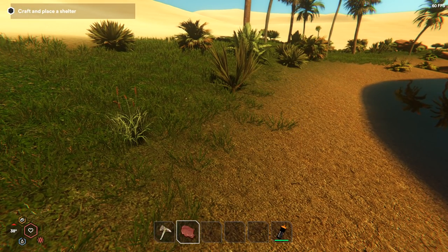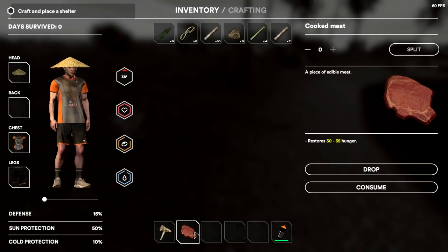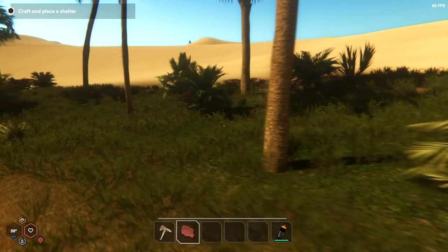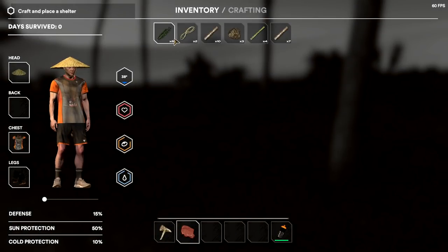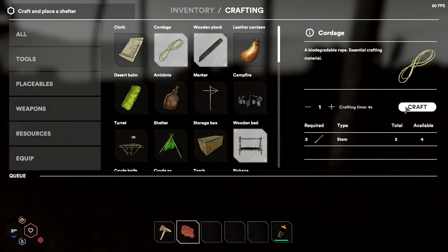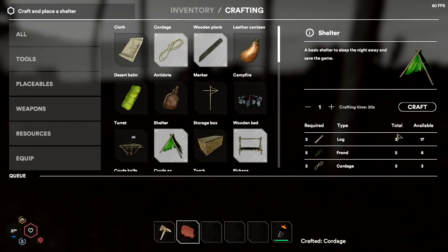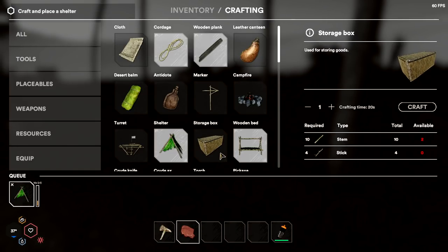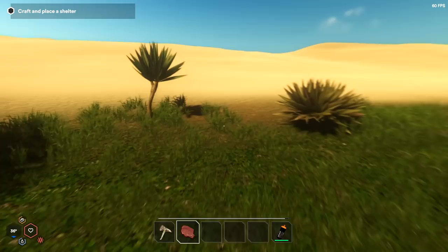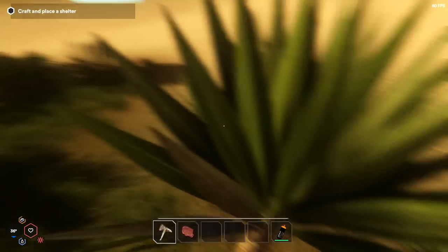We're going to eat this — it gives us about 30 to 35 hunger. Dates give you a lot less, I think it's 10 to 15. So we'll have to be careful with that. Let's put down the shelter — we'll put it right back here that way we have something. We need to get the storage unit going, which means I need to chop down a few more of those little trees. There are some coconuts we can utilize too. This one doesn't work.